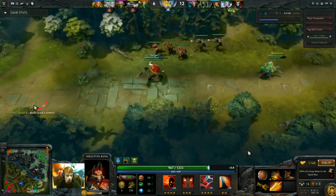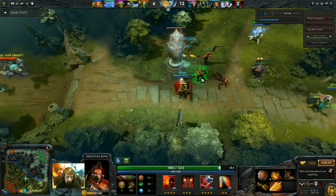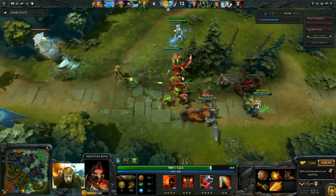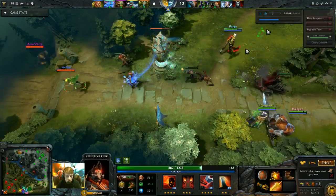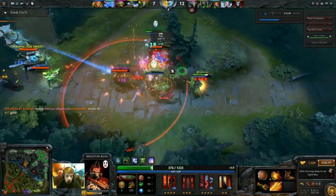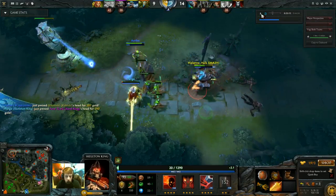My attack speed is still pretty low because I only have Hand of Midas — I don't have gold for Treads yet because I wanted to finish Radiance as fast as possible. A 15-minute Radiance with Midas is great. I can't be too unhappy about this. We're going to push towards the tier 2 tower. Tier 2s are usually pretty hard to get. I have to be a little careful about mana right here as I didn't get many stat levels. I'll take some nukes here, which is going to hurt my overall HP in the next fight.